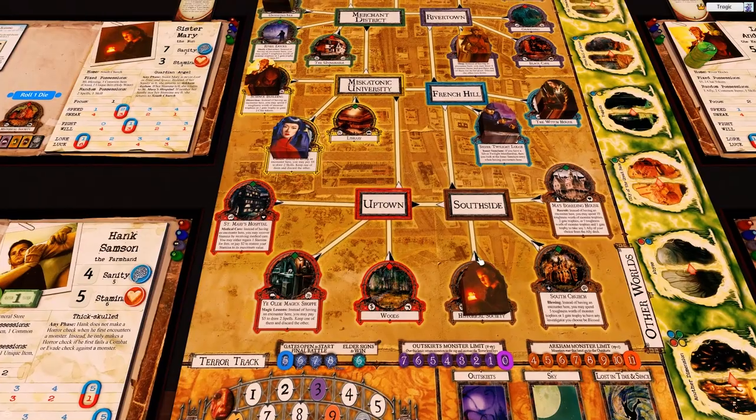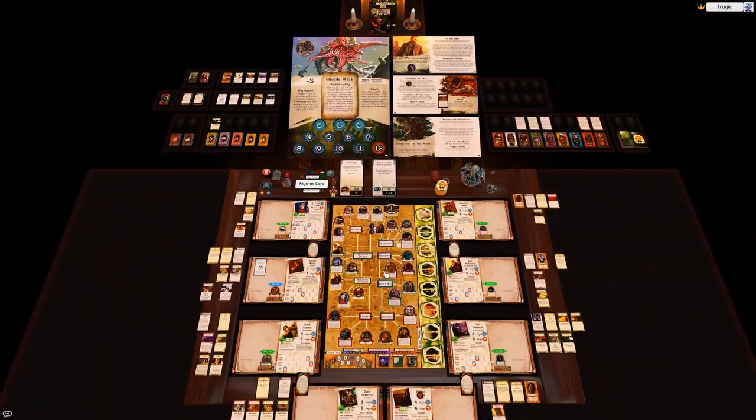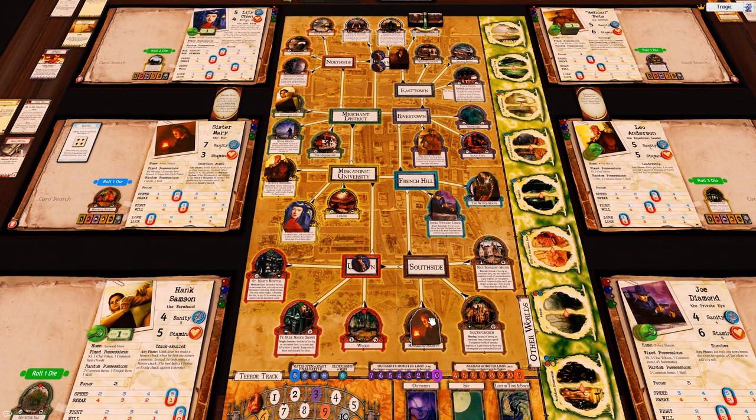This character has no clues and no money. We spent two clues, so we'll put one agent in uptown and she'll go one two three to the hospital - actually no, to the magic shop - no...